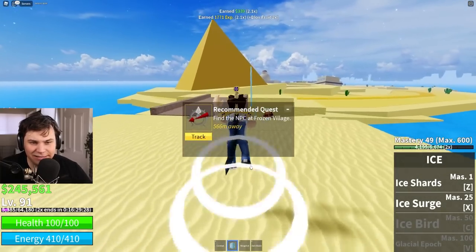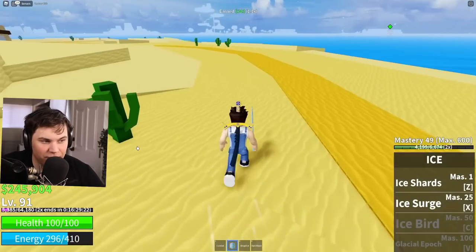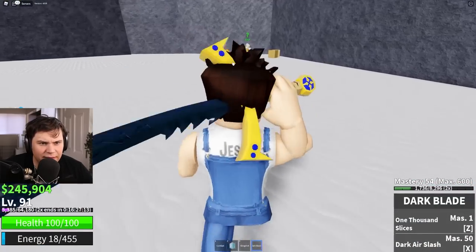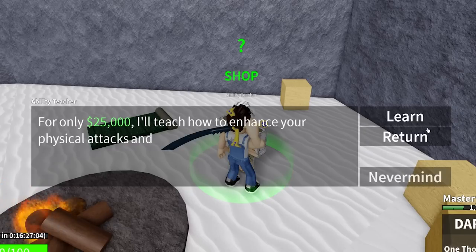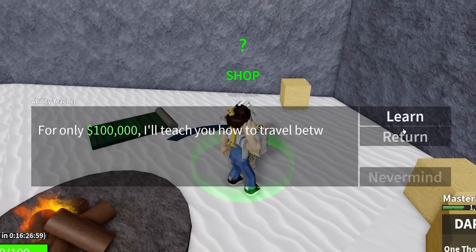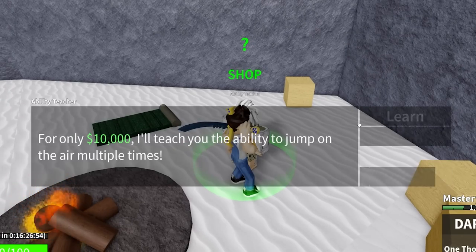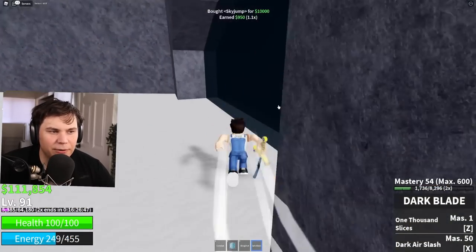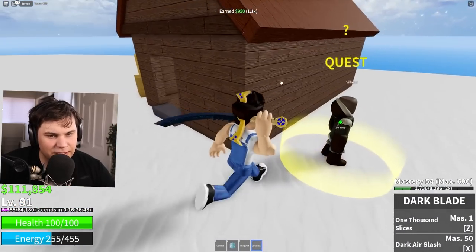We gotta go to the frozen village! I was about to forget where we go next but the frozen village it is. One thing I wanna check real quick — if I can already get any of these things over here. Some of that good stuff. I think I'm gonna start with enhancement, and also a little bit of flash step, and sky jump will do. We are no longer feeble little fragile boys — we can teleport around and do crazy stuff. And we unlocked the iceberg, dude — that is perfect!